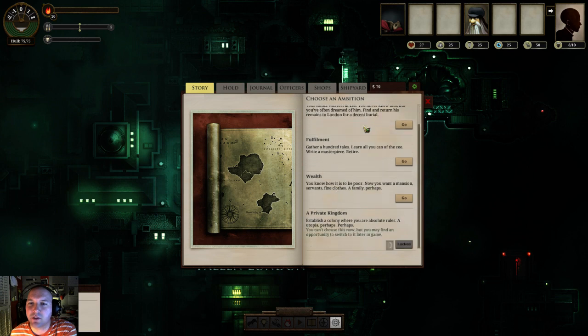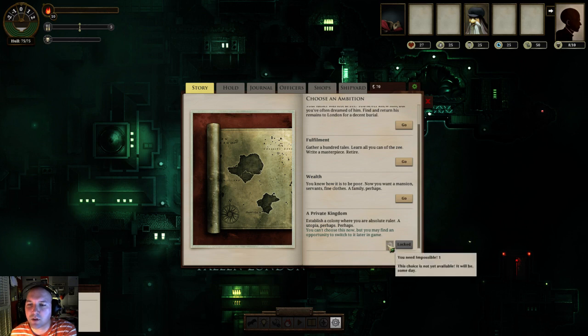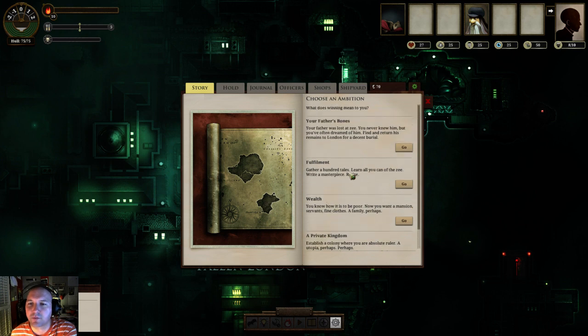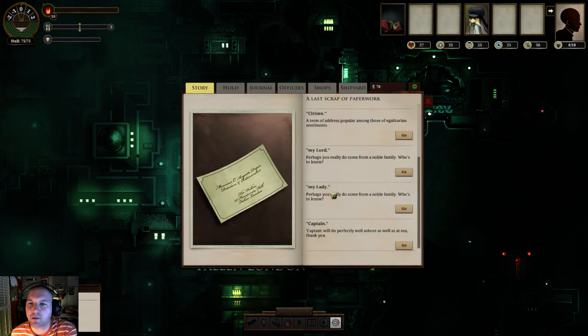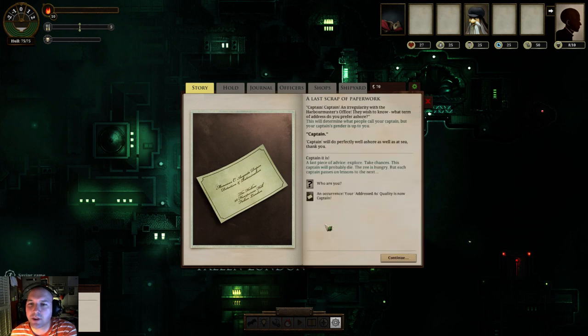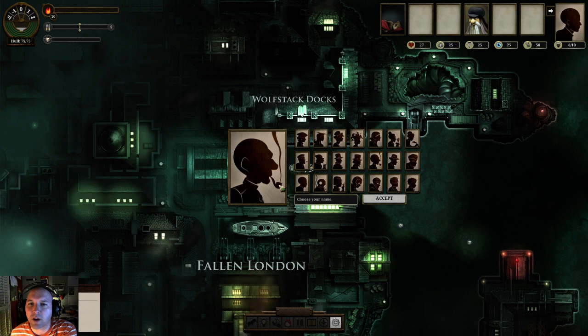One of the other neat things about this game: you can actually choose your win condition. One's actually locked to me - I need an Impossible One, just not even open. You can gather a hundred tales, learn all you can at the Z, write a masterpiece and retire, or pursue Wealth. There's also finding your father's bones - your father was lost at sea, and you have to find them and bring them back to London. That's the win condition we'll go with. Then we get to name ourselves - we're going Captain Red-Eyed Luke Picard. We also get to choose what our character looks like. I like this distinguished gentleman with the wonderful schnoz and the pipe - this guy's a player. So we'll go with Red-Eye.